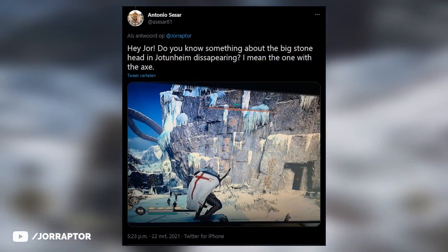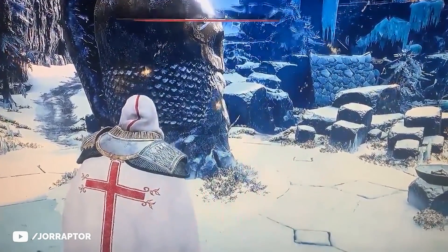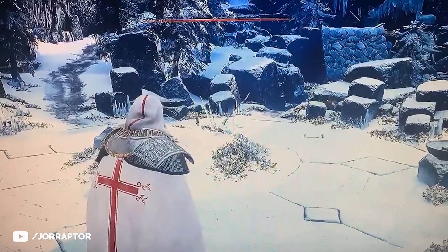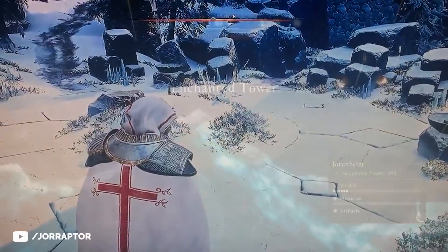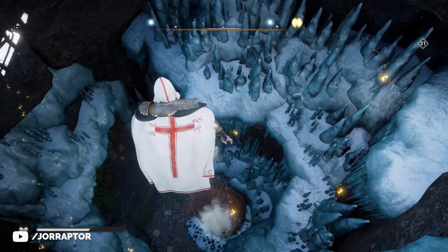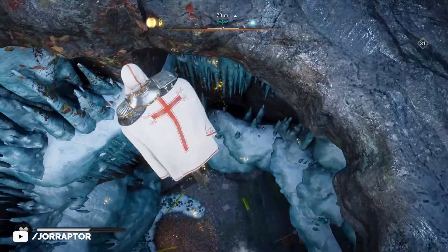Antonio also went to this spot and triggered something interesting — in a video shared via Twitter, he moved the camera and the statue around the X disappeared, but the moment he moved away from the spot it showed up again. I also went to check, and when I jumped down without using the leap, I was able to walk in the air at one point and could not go down via the tower.